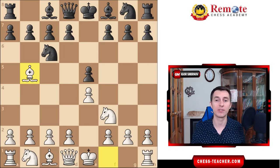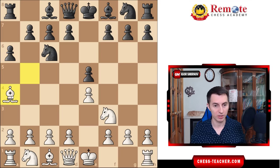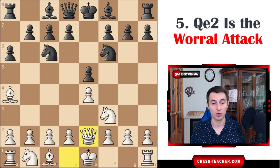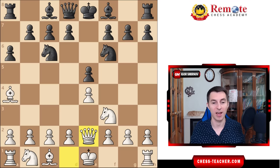So far we've discussed the trendy Berlin defense with knight f6. What if your opponent goes for the most classical Ruy Lopez with pawn a6? In this case we also have an unpleasant surprise. Initially we played bishop a4, knight f6 — all standard moves — but now the main move is castling for white. But instead you play queen e2. That's the move I enjoy playing; it drags your opponent out of their opening knowledge and usually they go wrong right out of the gate.